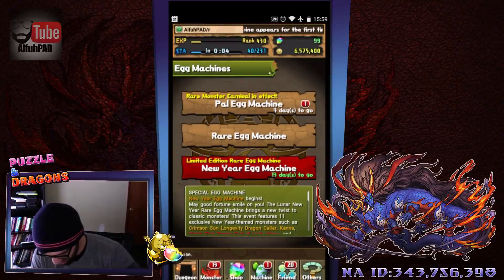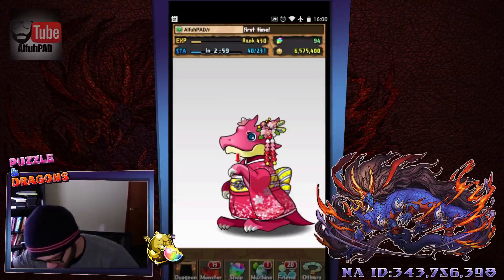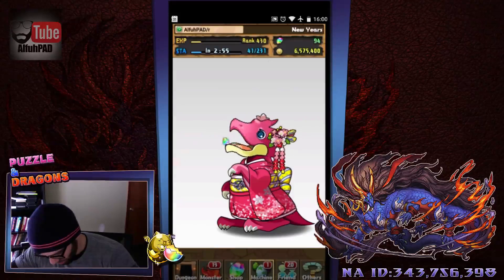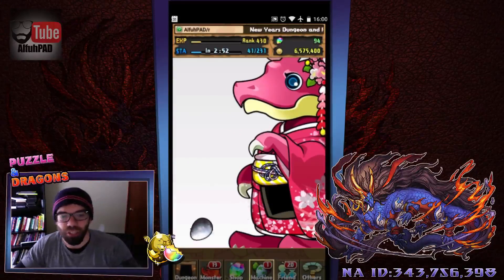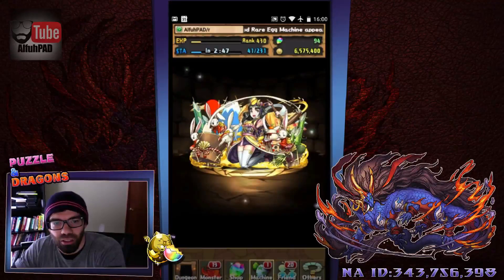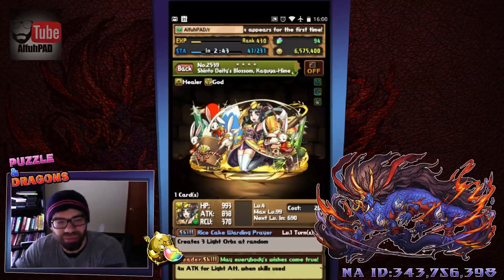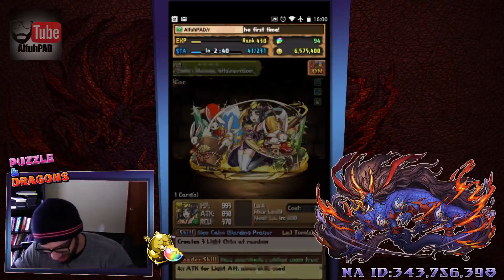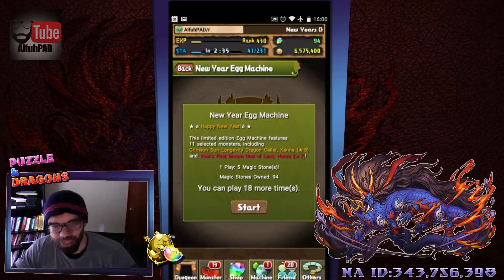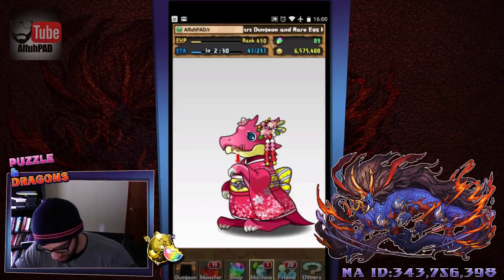All right guys, let's hop in and see what we can do here. Very nice-looking rare egg machine there, nicely done up. We start off with silver, as expected. And we have Kaguya-hime — I think that's the only one where I said, oh, that's pretty useless. You're not going to be able to do anything with that. So definitely not the best way to start, but no worries. We'll see what else we can do here.